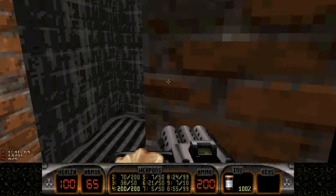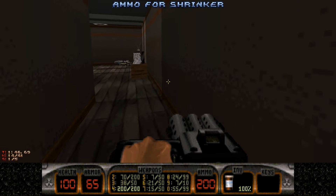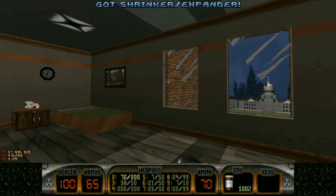This fence here, you can jump over it, take the elevator up. And you get a shrinker and your first secret.